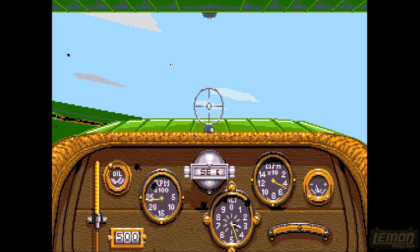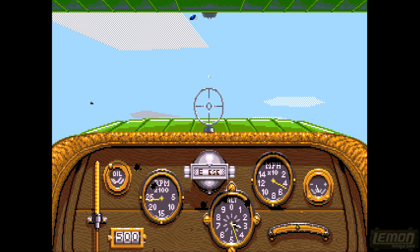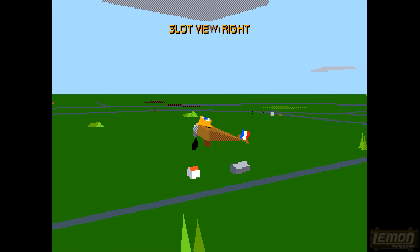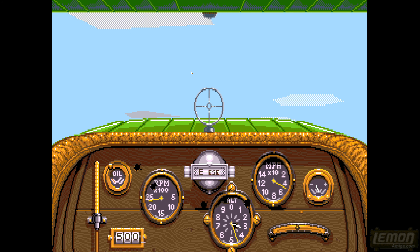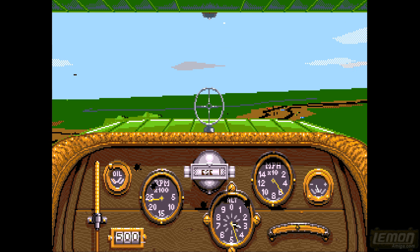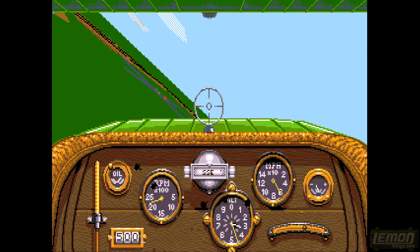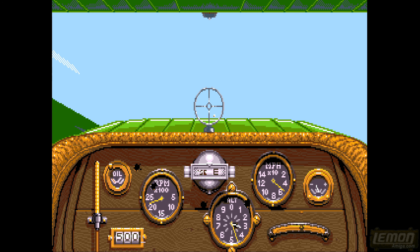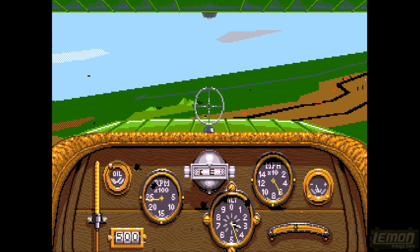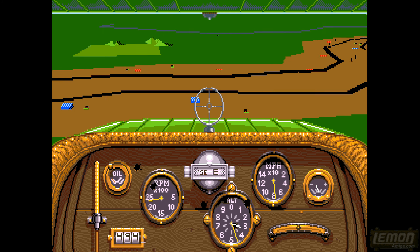Sometimes if the allied aircraft taking photographs gets blown up, another one will set off. That means you could already be over the target when the second aircraft arrives. If you go out in front of the escort at the beginning of the mission, you can get there first, defend it, ensure the photograph gets taken - and you have to escort it on the way back too, or it doesn't count.